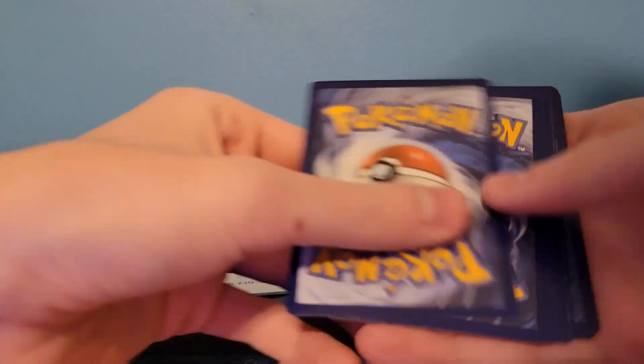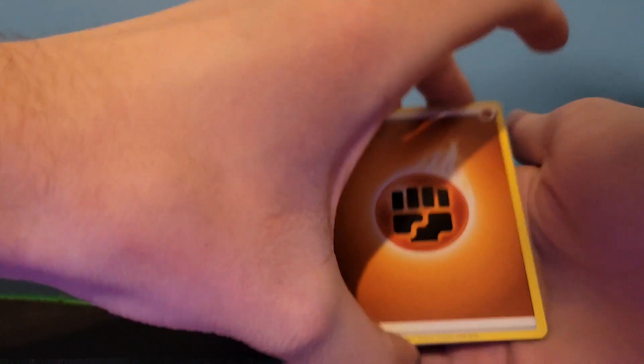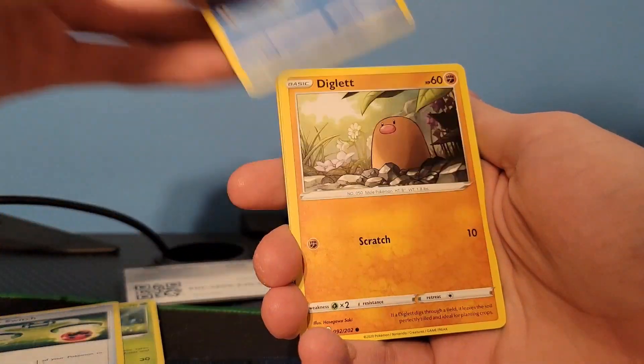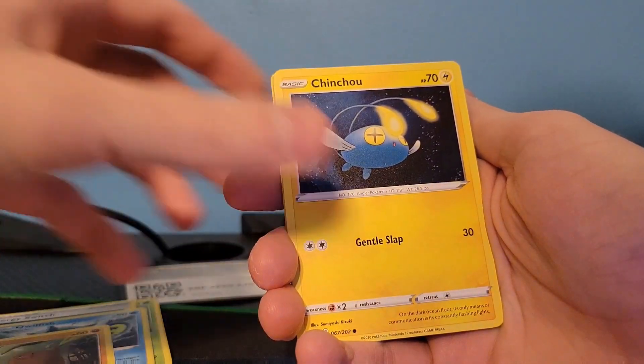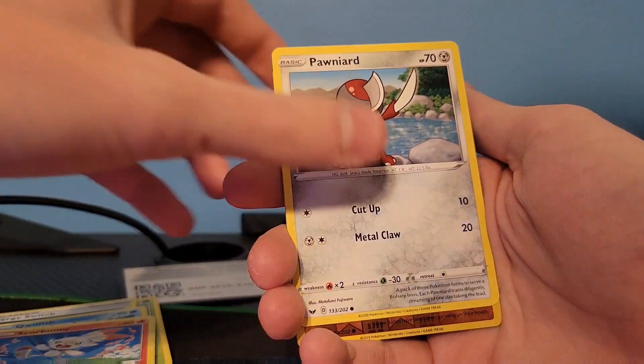There's that code for you guys on the online TCG. Forward from the back, and we got a Fighting Energy, Dotler, Energy Switch, Quillfish, Diglett, Chinchow, Nickit, Scorbunny, Pawn Yard.